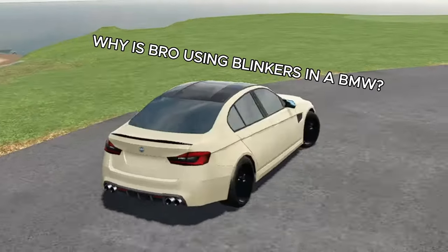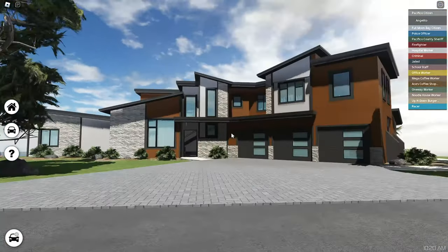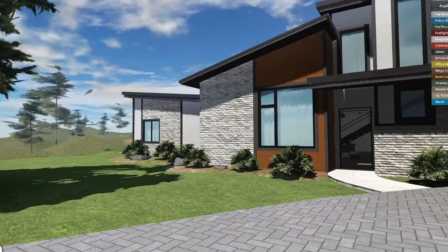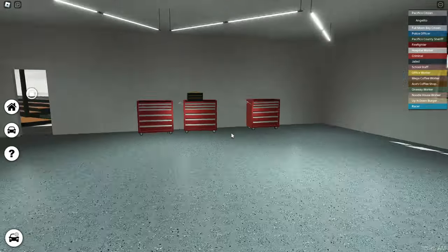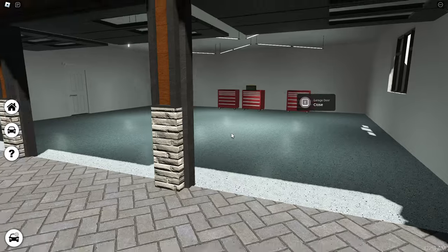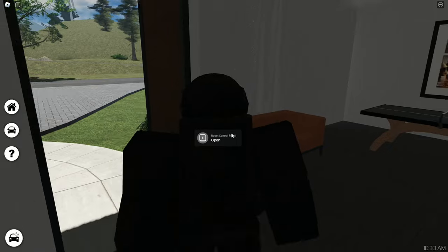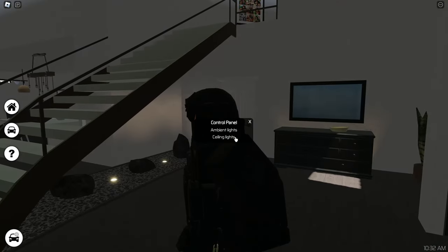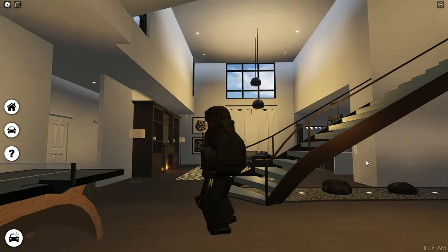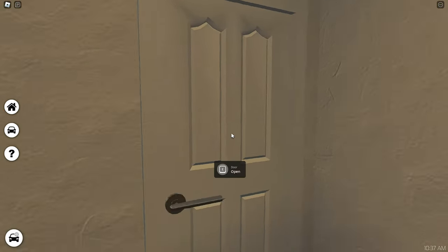Now let's look at the new house called 'The Woods.' It comes with trees and everything. The first thing I notice is three garage gates and a lot of windows. Inside the garage it's very empty but clean - you can definitely fit more than three cars in here. Inside there's a room control panel and ambient lights, plus a ping pong table.